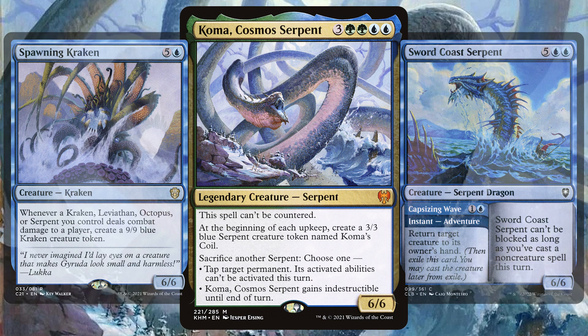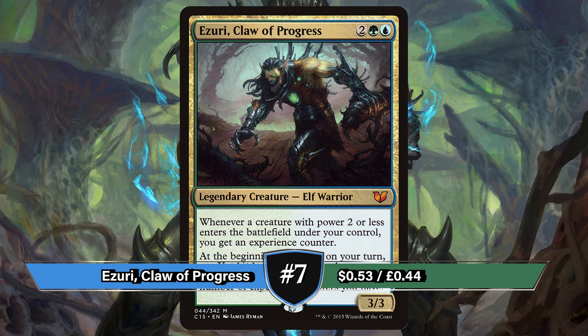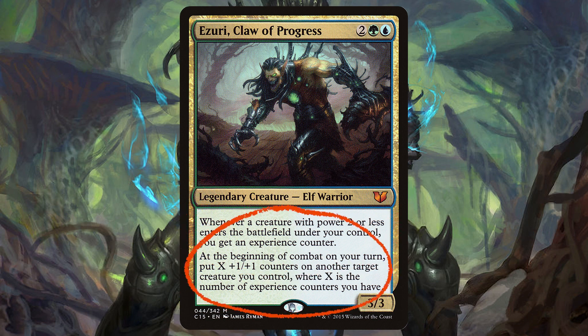In at number 7 we have Azsuri, Claw of Progress. Originally printed in Commander 2015, whenever a creature with power 2 or less ETBs under your control, you get an experience counter. At the beginning of combat on your turn, put X +1/+1 counters onto another target creature you control, where X is the number of experience counters you have.